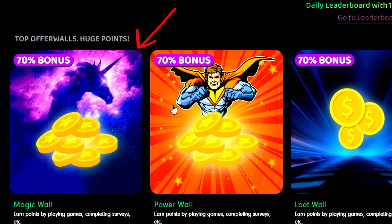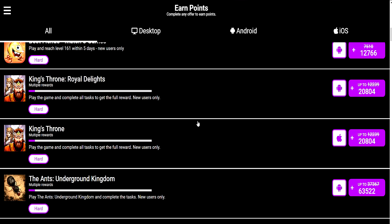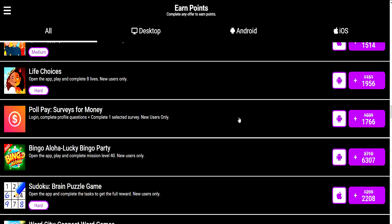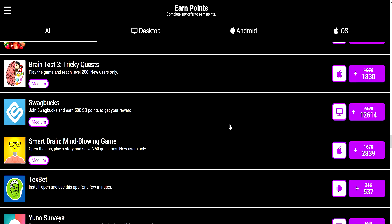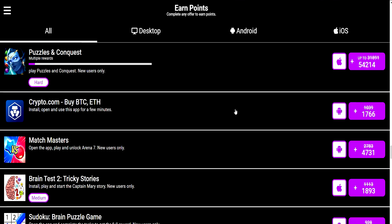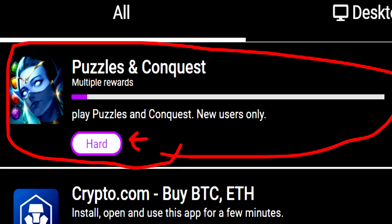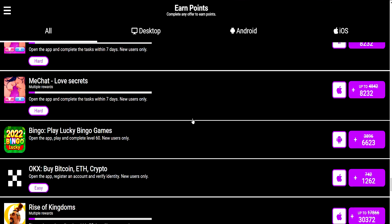The first offer wall we're checking out is the Magic Wall. We have very high-paying offers here — applications that will literally pay you up to $76 or more, depending on whether you have an iPhone or Android device. With such high-paying offers, you'll only be able to complete a few per day because the high-paying ones take quite a long time. For instance, the Puzzles and Conquest mission has a difficulty level of hard, likely taking a few weeks to complete — but if you do, you get $54 worth of USD currency. I'm very impressed with the Magic Offer Wall.